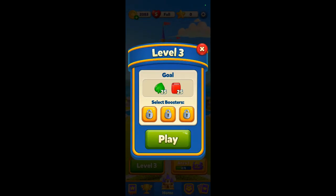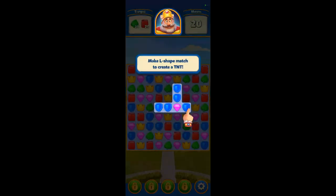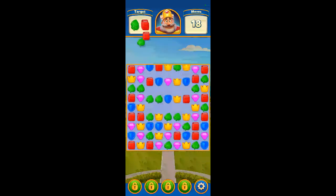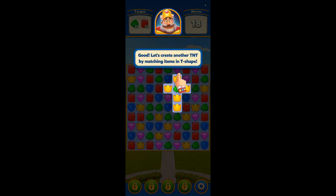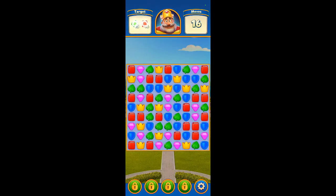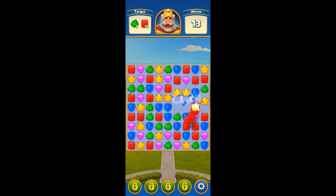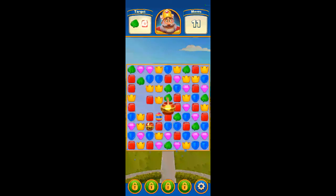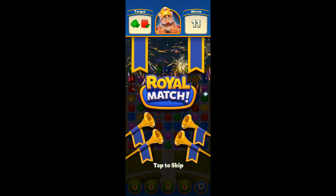Level three. Match three and three - oh get that thing, what's that do? Boom, blows everything up! Just tap on it - boom. We need greens and reds. There's a rocket, rocket's still working. We matched all of them we needed!